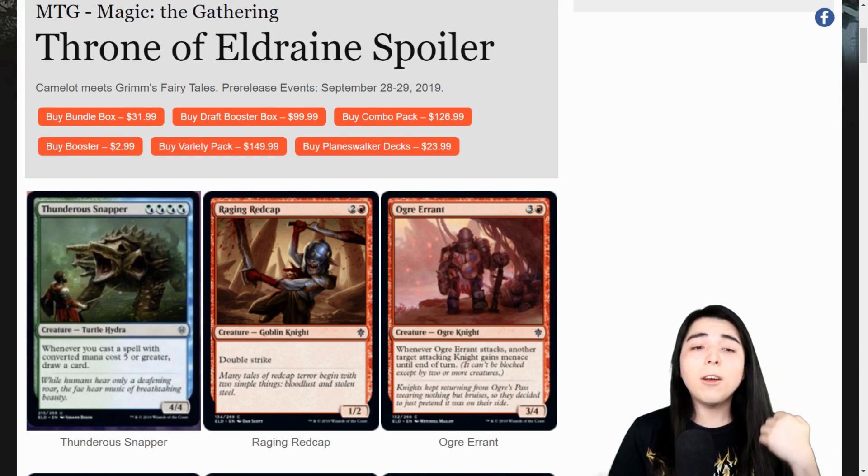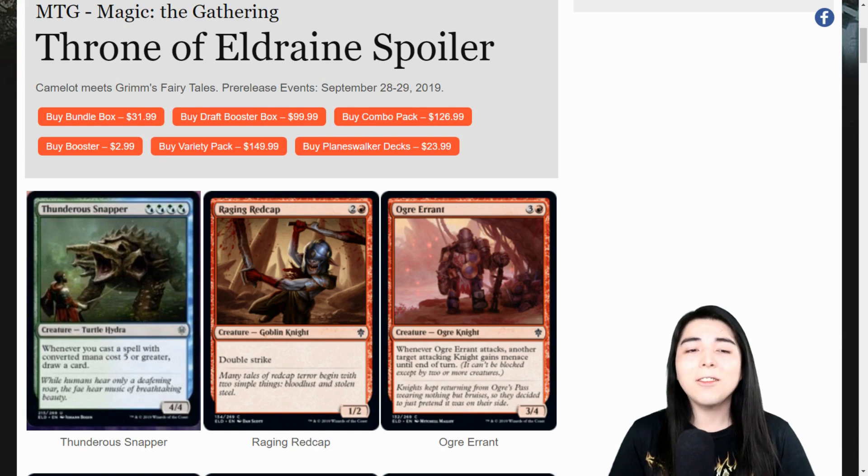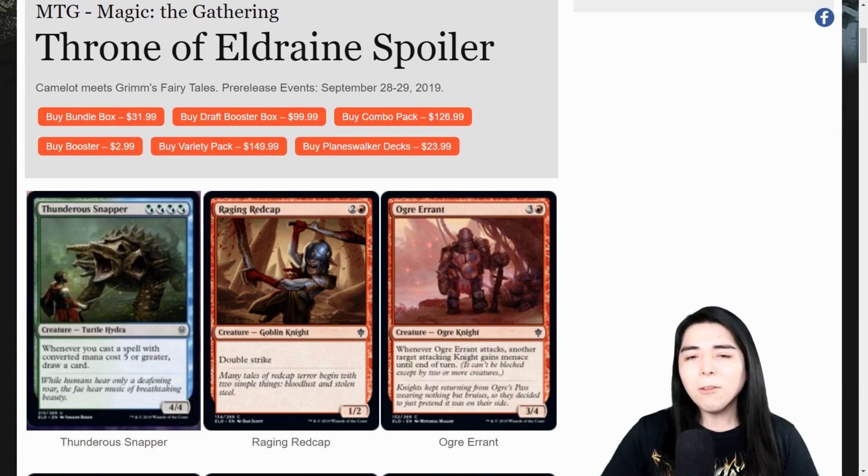It's a turtle hydra and that looks super cool - the art looks amazing. In commander, a lot of your spells are CMC five or greater. If you're playing something like Prime Speaker Zegana as your commander, you're going to cast a lot of big fatties and just draw a bunch of cards. I like that one. Raging Red Cap: three mana for a one-two double strike - that's whatever, we've had one-power double strikers for two mana before.